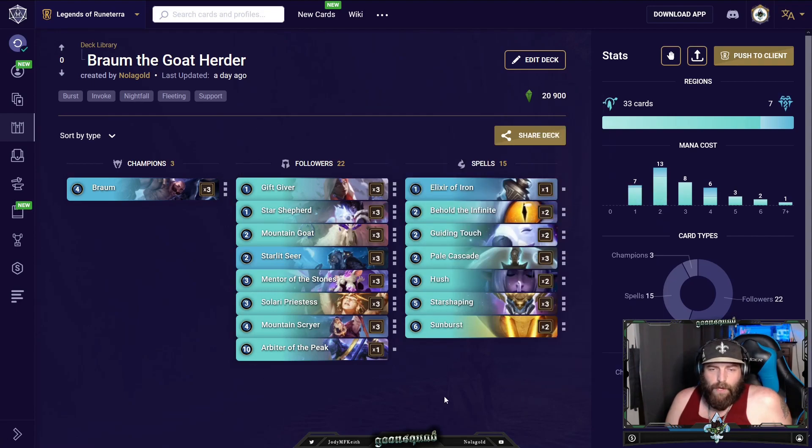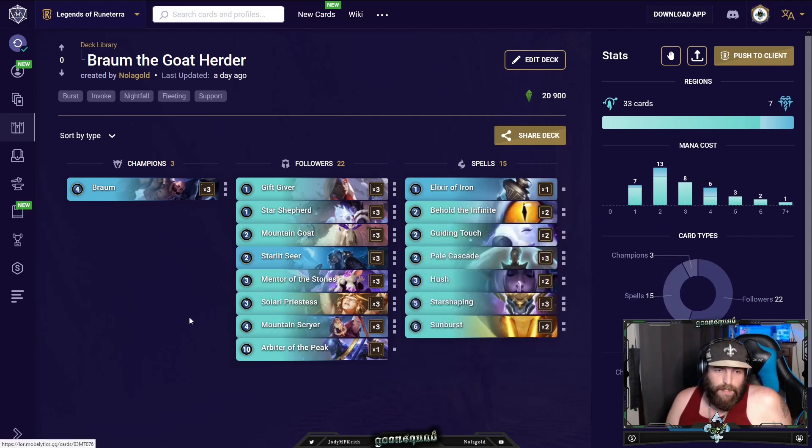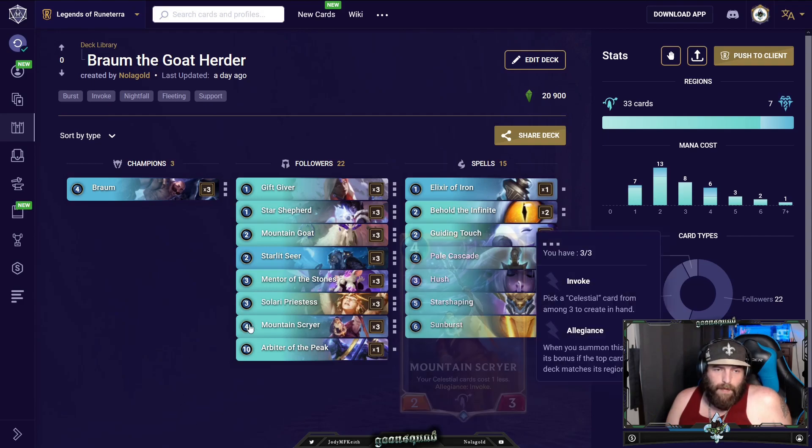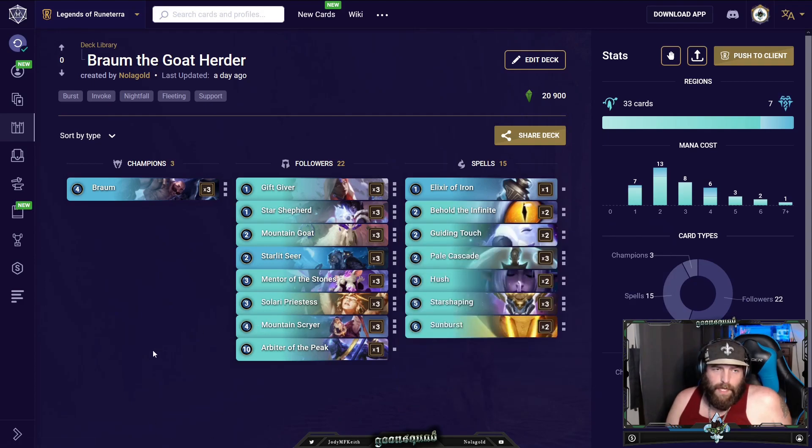This deck performs very well against aggro — it's really good against Bosh Water in particular because of how much healing we have and because Braum is just a beast against Bosh Water. It's also resilient against other Mountain Scryer / Solari Priestess decks, because unless they get an early constellation with +2/+2 on everything, your Braum with gems is going to be eating their board alive. You can pick off their Mountain Scryer, and then having your own Mountain Scryer gives you a mana advantage over Targon allegiance decks that don't play a challenger.